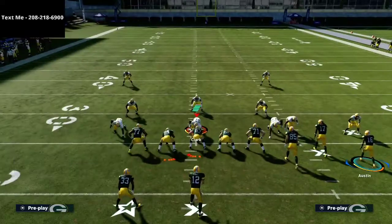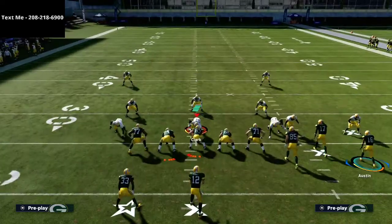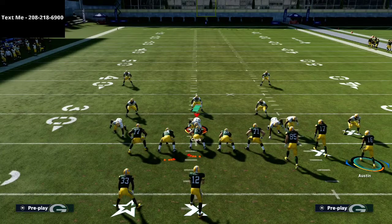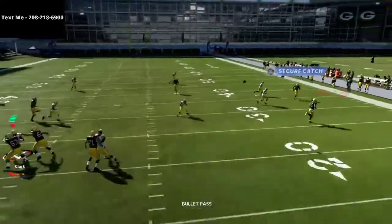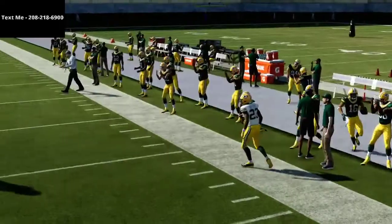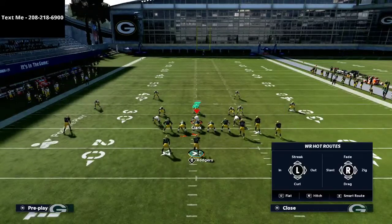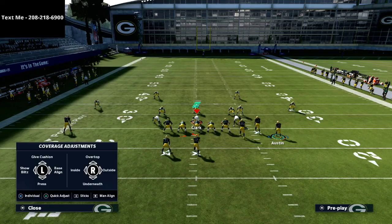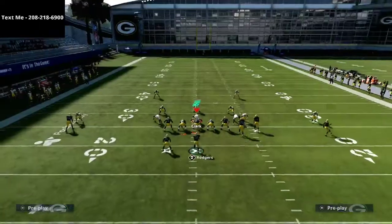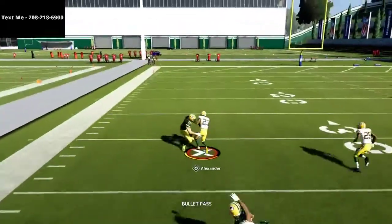On defense you can see we're in a Cover 4 drop. We're going to motion that right-of-screen outside circle receiver to the right and snap the ball just before he sets his feet on the motion — get him all the way out as wide as we can. Then you see this little delay right here. This combination is going to beat every zone in the game unless it's match coverage.